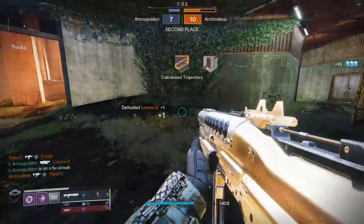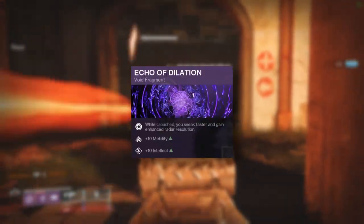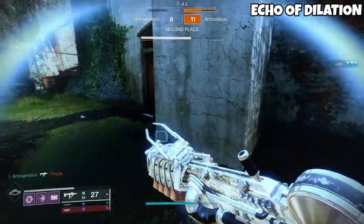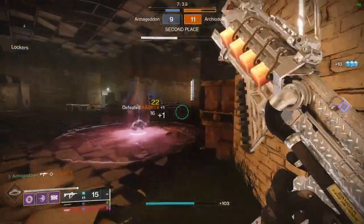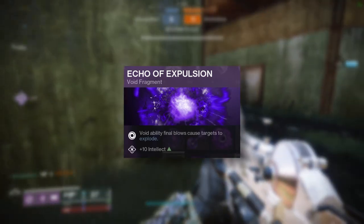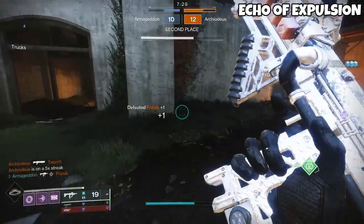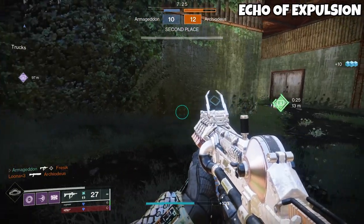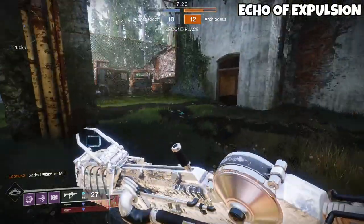As for the last fragment slot, it's a matter of preference. Echo of Dilation gives you enhanced radar while crouching, faster crouch walk speed, and plus 10 to mobility and intellect — incredible bang for buck. Or you can run Echo of Expulsion, which means that Void final ability blows cause targets to explode. If you're running Controlled Demolition, this is probably the fragment you want to run — if you kill someone with any ability, there's a good chance they'll explode and kill everyone around them. You'll net a surprising amount of collateral kills from this.